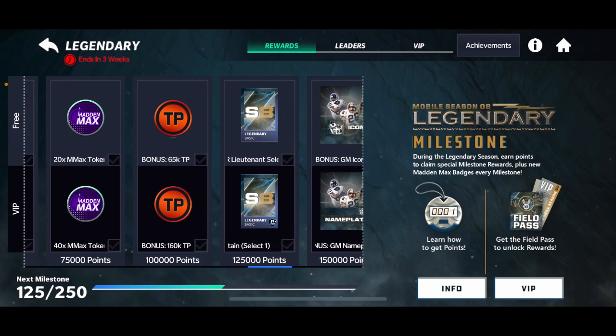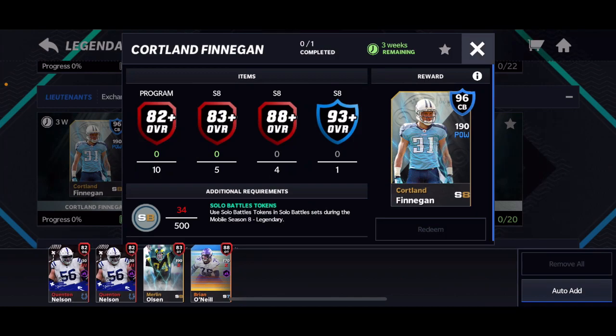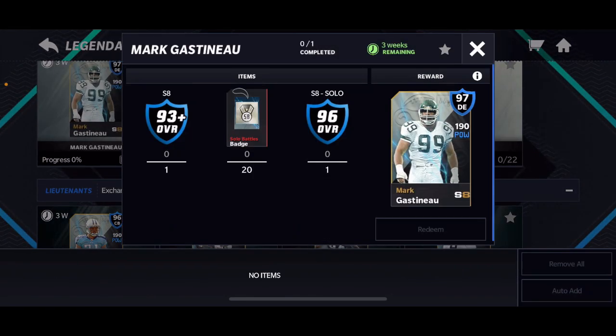For free to play, if you get 120–125k points — which honestly is not that hard, though it'll be a little harder without tournaments — you get a 96 overall here. So if you get that, you're already squared away. All you need is the 20 solo battles badges and then the 193 plus.